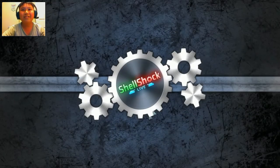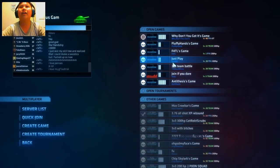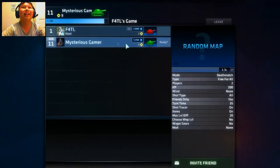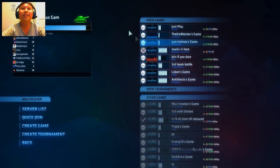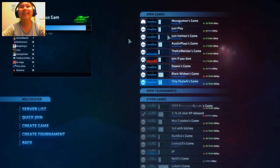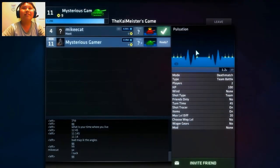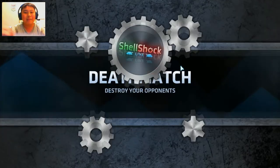All right, let's go troll some people! Let's find a match. Multiplayer — wow there's a lot of players. I want to join this one. Dang it, I got kicked. I'm level 11. Oh this one's good — level 4, will you let me in? Yes! He doesn't know this but I want to troll him.